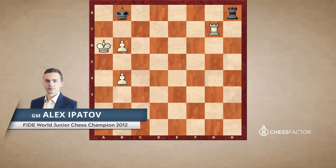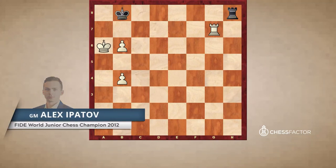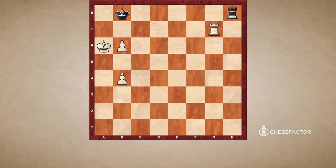Hello everyone, this is Alex Ipatov and this is video number 8 from the series on rook endgames. In this video I'm going to talk about the cutoff king versus double pawns. We are going to examine double pawns on files B or G and D or E files.